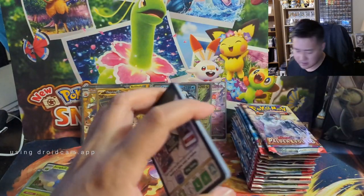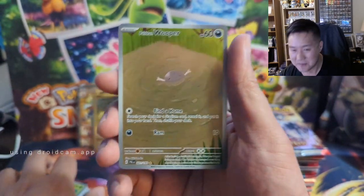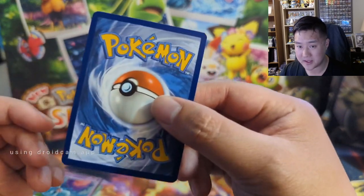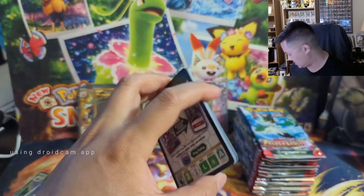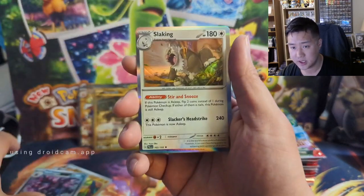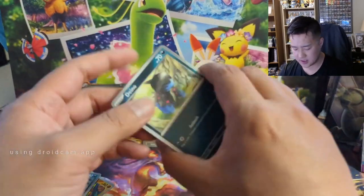Looking for Gyarados alt art, and another Jumpluff. Well into the second half of the box — hopefully there are a few more big hits. We got a kind of alt art — it's like the Wooper card, yes it's the Paldean Wooper. Sometimes there's not much art to show but sometimes it works. I feel like there are better examples where the Pokémon takes up very little of the card real estate — there were some in Crown Zenith. The full art card was a starter. Primeape, Houndoom, into a Slowking art — I think that's a pretty good Slowking art.